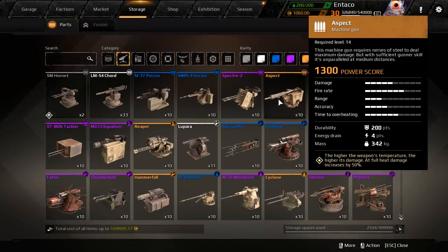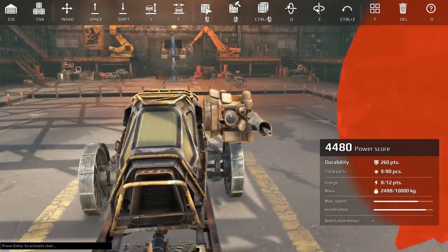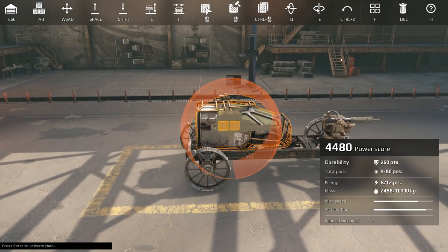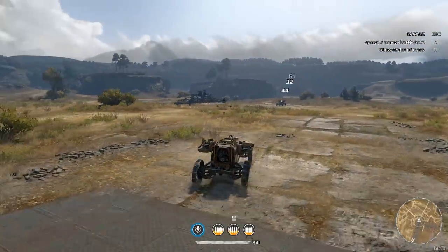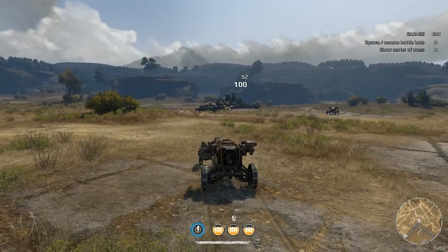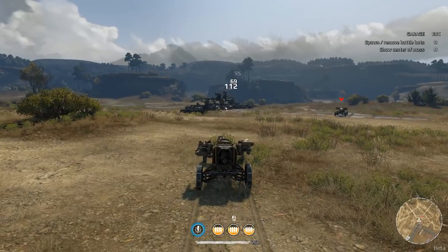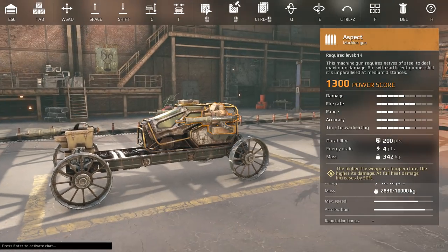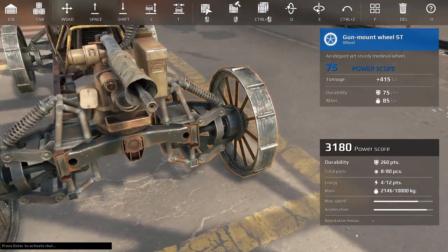Here's the Aspect — another machine gun. What's the power score on this? Four points of energy too. Let's do that. I know some people are gonna freak out if I don't change that up. Let's see what this thing is like. I like the sound of it. So it does more damage — is this the one that does more damage as it heats up? Full heat damage. Yeah, they're not bad. This looks very cool, it's got a really cool look to it.